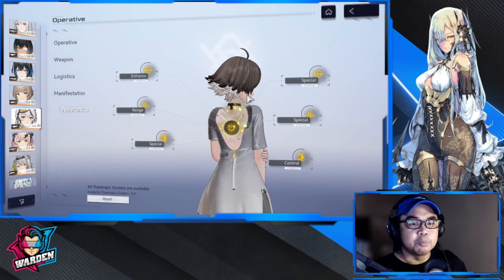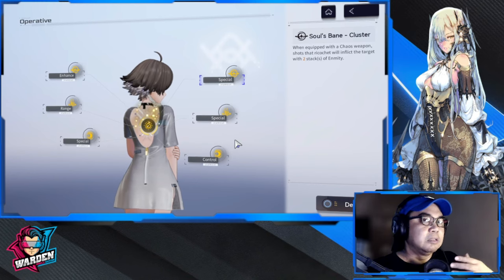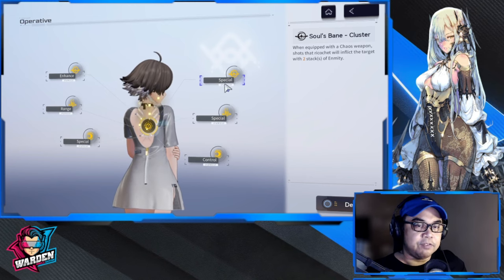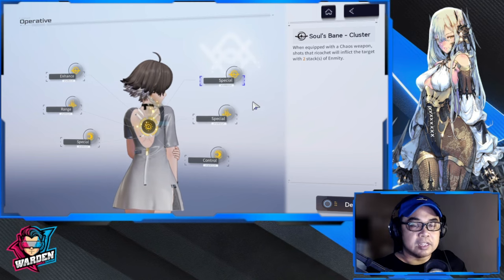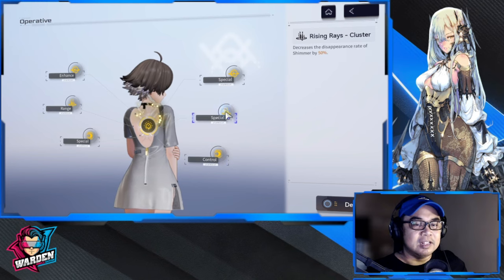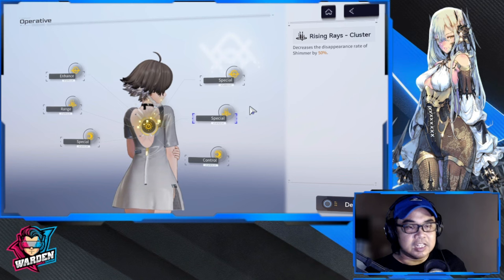For neuronics priority — I discussed each one alongside the skills earlier. The priority order is: first the standard skill, second the ultimate, and third the support skill.